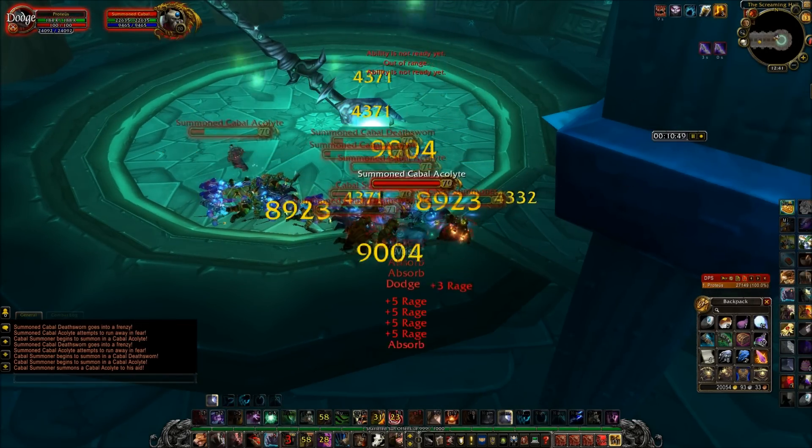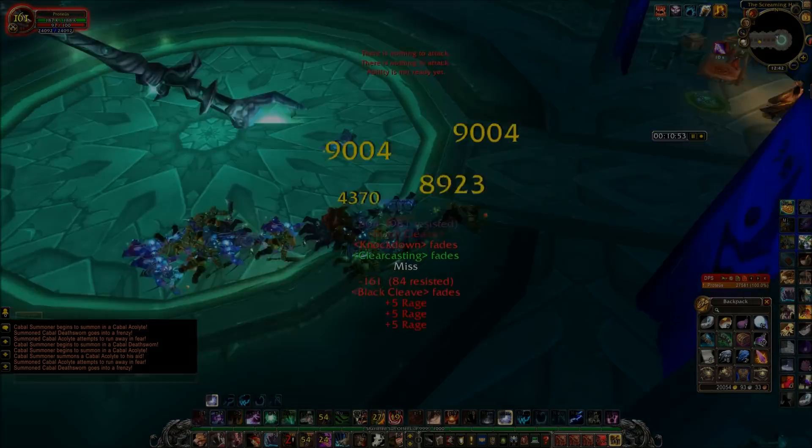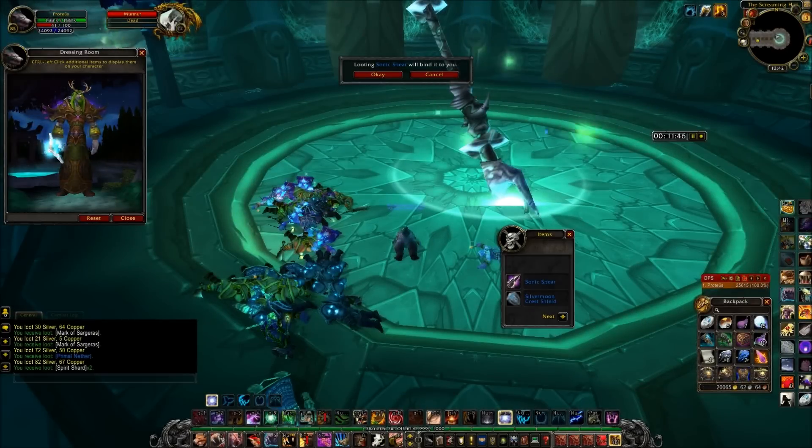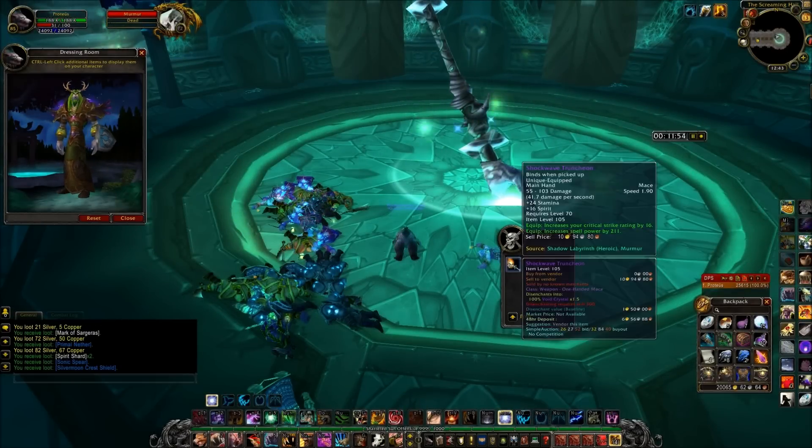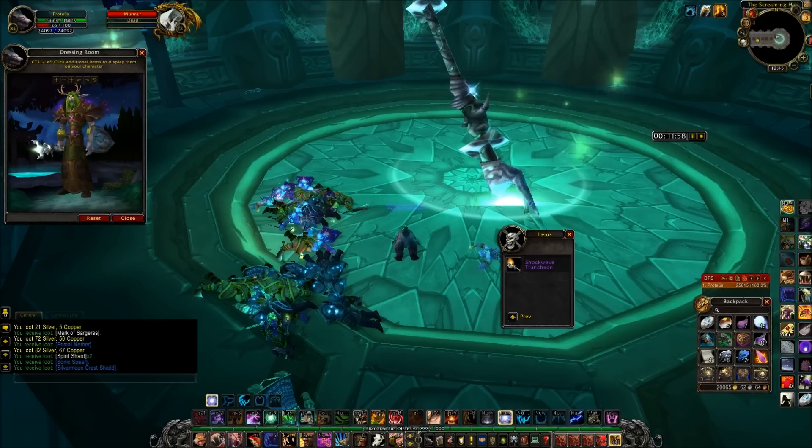The things you really want to look for in here are the Mark of Sargeras, Fel Armaments, and greens. If you're into transmog gear there are a few things in here too, like a cool spear, a cool looking shield, and a main-handed mace.